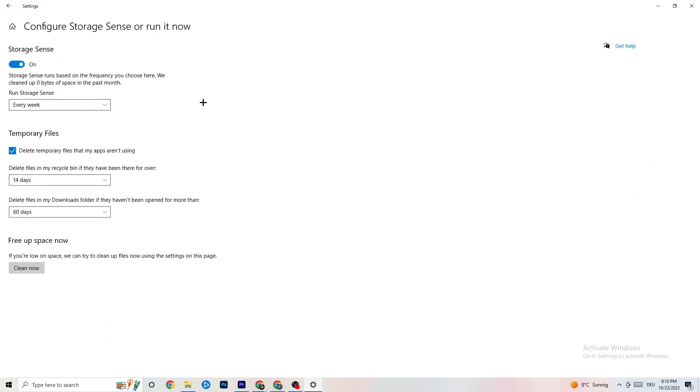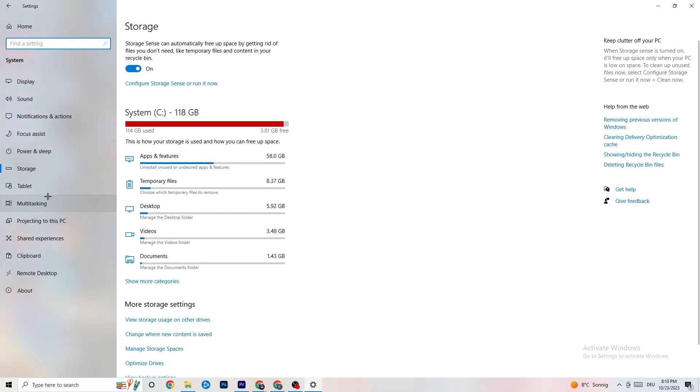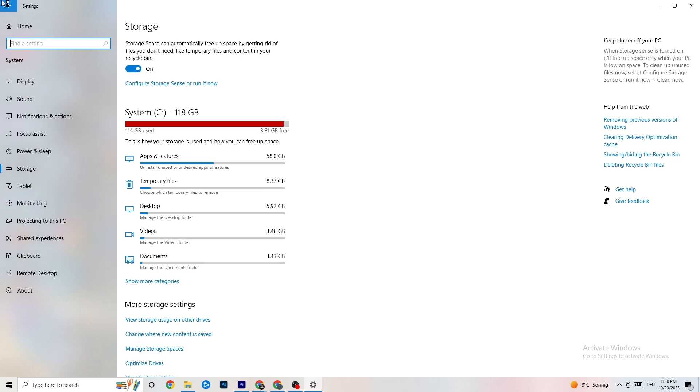Click 'Clean now' — I won't do it here because it takes a little while — but clicking it will clean every trash file currently on your PC. Then go back and click on 'Apps'.